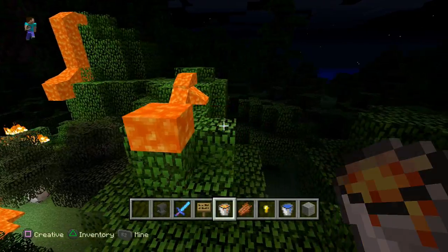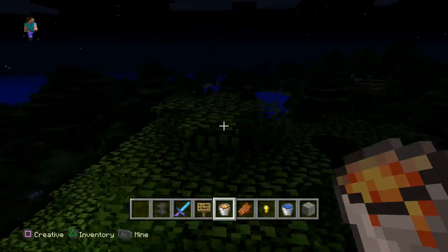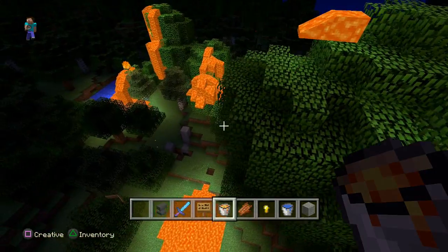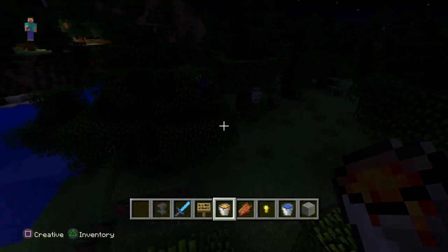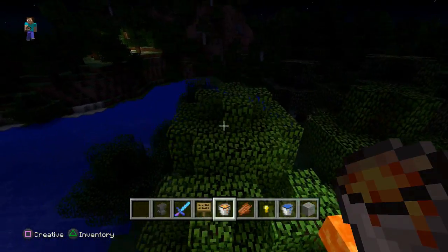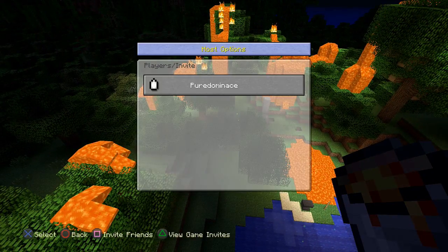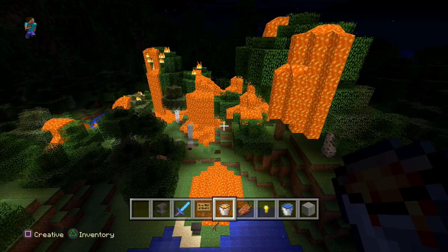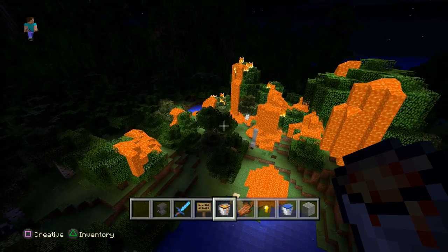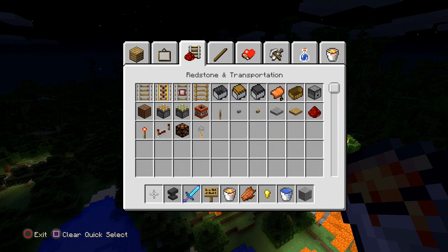I don't think this has been seen on any generation of Minecraft before — not on any other console, not on PC. On pocket edition, mob spawners can apparently be customized according to some comments I was reading, which I didn't know. But from what I know, blueprints are not available on any other version of Minecraft except maybe through mods, and mods don't count — we're talking vanilla Minecraft. I think this would be a super cool addition for Minecraft on the console.